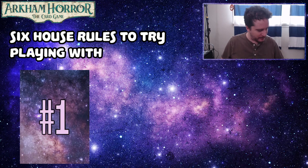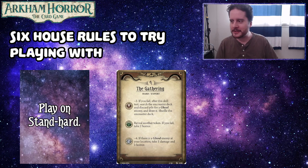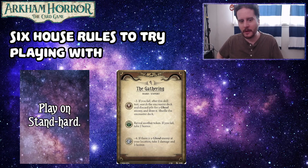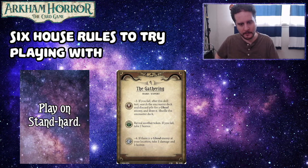Our first one is pretty simple: play on 'Stand Hard.' This is one Bryn actually introduced me to. If you want a game that's a little bit more difficult than standard, but you don't want to play on hard because it is a bit of a kicking, what you do is play with either the normal token bag and the hard encounter card or scenario card, or vice versa — the hard encounter bag but the standard scenario card. It makes the game a little bit harder without being quite so brutal as hard can be.